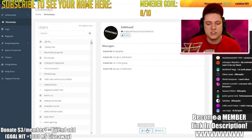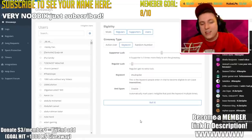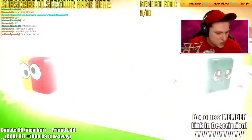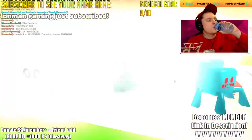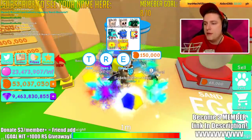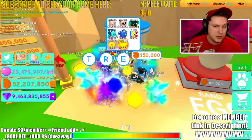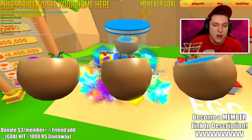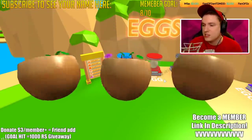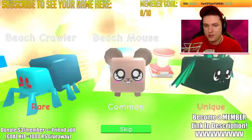Immediately getting the next giveaway going. The next hashtag is hashtag subspike. If you haven't subscribed, hit that subscribe button, hit the notification bell, and type hashtag subspike to enter the next two-time Shelly game pass giveaway. Stay hydrated as well. Someone asks what Robux is — it's a currency used to buy game passes and cosmetics on Roblox, purchased with real money.